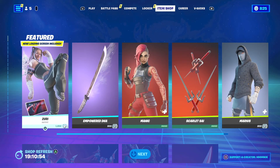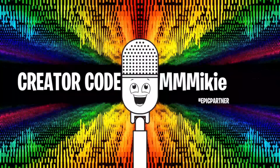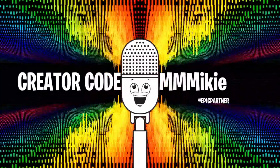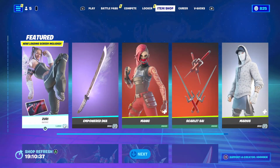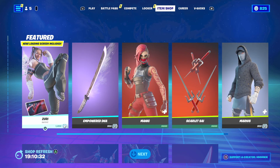You can get any and all of these items using code Mikey — M-M-M-I-K-I-E — in the item shop, and some of the proceeds will go to help support this show. That is going to be the episode for today. Make sure you go join the Daily Fortnite Discord and hang out with us. Follow me over on Twitch, Twitter, and YouTube. Head over to Apple Podcasts, leave a 5-star rating and a written review for a shout-out on the show.